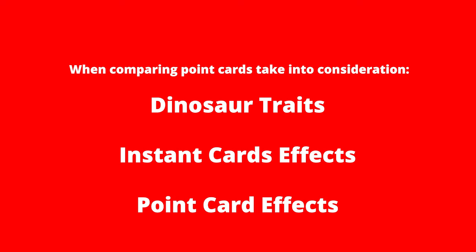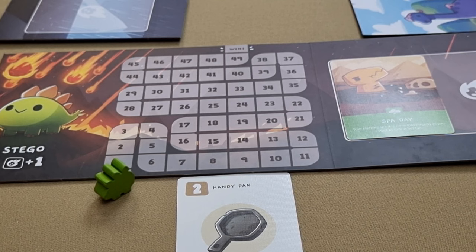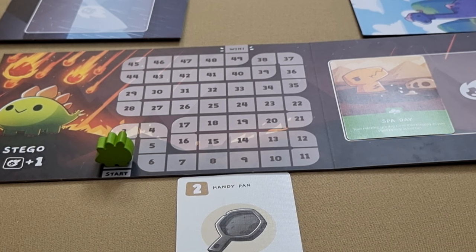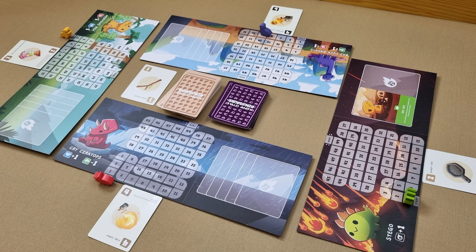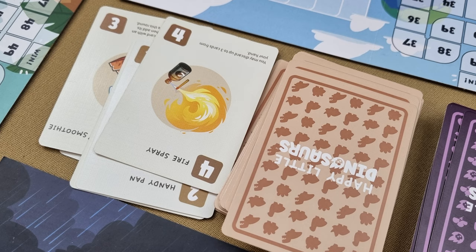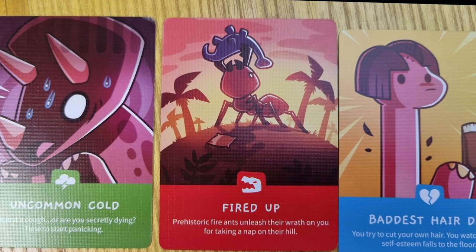Keep in mind that when comparing points, there can be other factors which can cause a player's point value to go up or down depending on dinosaur traits, point card effects, or instant card effects. Before the round is completed, any player who has a disaster card on their board may now move their dinosaur the number of disaster cards that are on their board. Finally, each player draws from the main cards back up to five cards and returns all face-up point cards and instant cards to the discard pile. If you run out of main cards, shuffle the discard pile and reset.